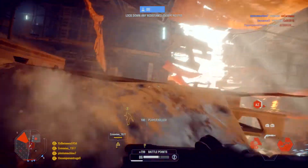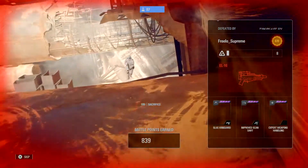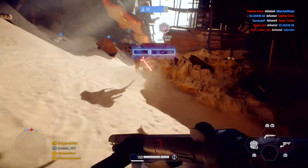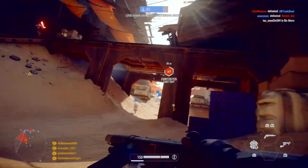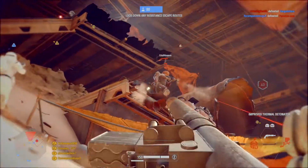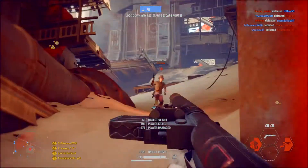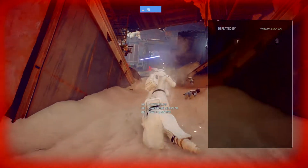Unidentified elite reinforcements — careful, squad! Secure the east exit permanently. Exit points secure. They'll scurry about looking for escape — chase them down.